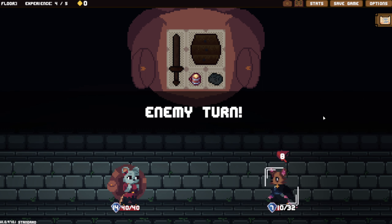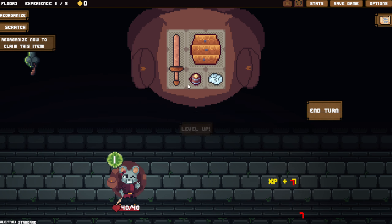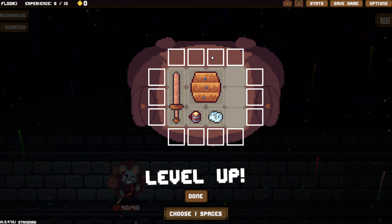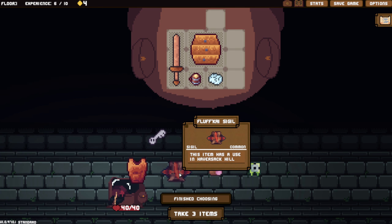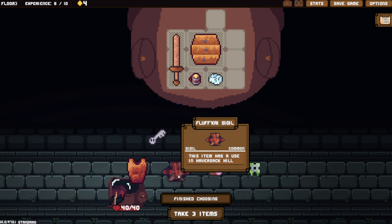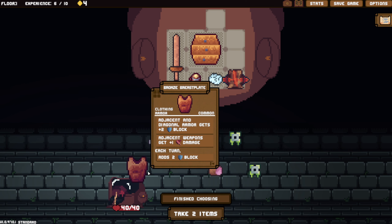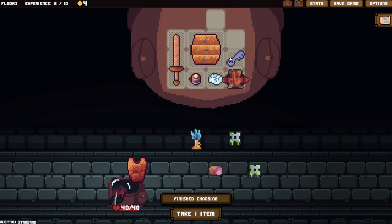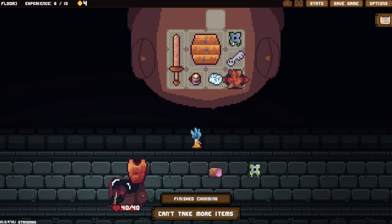We can't do too much yet because we don't have amazing things. Club cleaver deals two damage when a cleaver kills a non-enemy - that's not bad. I haven't ever done a cleaver run yet. Level up! Of course we're going to take those and a spot above. Has a use in Havershack Hill, so yes we'll take that. I think I'm just going to take that as well as another common - so we have things we can gather that actually do stuff in Havershack.